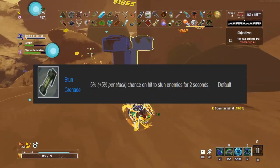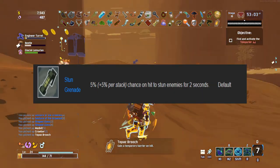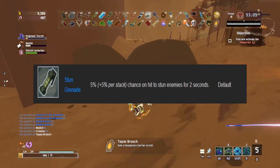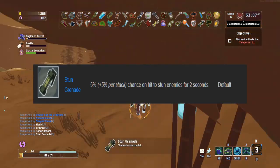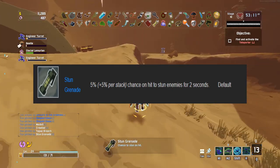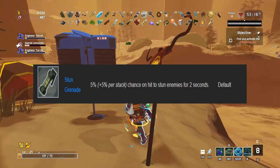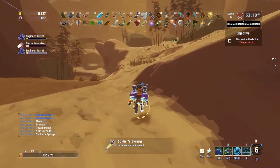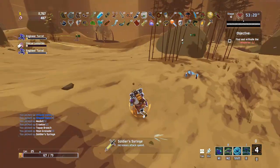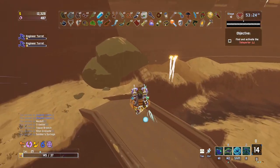The Stun Grenade is another solid Engineer item. Certain enemies like Stone Golems and Clay Templars have attacks that can be interrupted by stuns. While you can sometimes dodge Stone Golem attacks, Clay Templars are far more difficult to avoid. With no reliable way to survive a Clay Templar other than throwing down a Bubble Shield and hoping you kill it in time, the Stun Grenade is really good as it will interrupt the Clay Templar's Machine Gun.